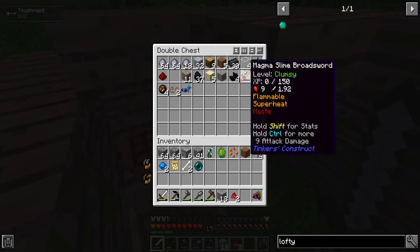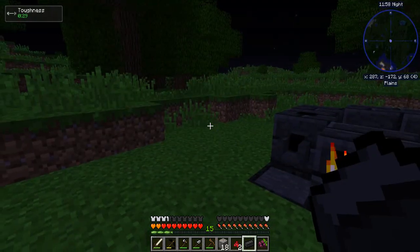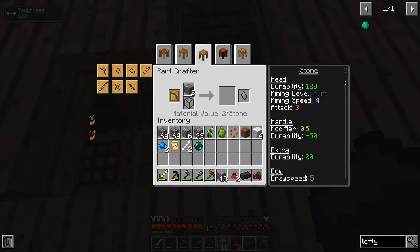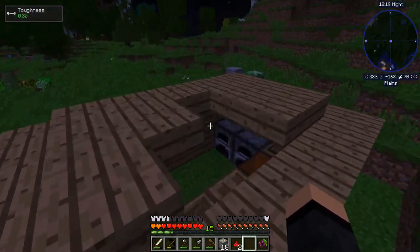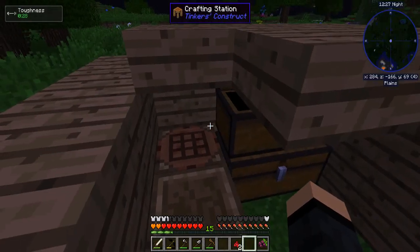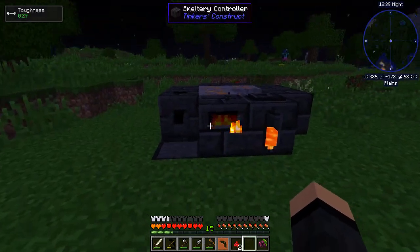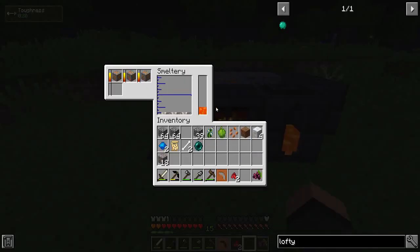Let's grab one of those. I'm gonna make a clay pickaxe cast for now. Because realistically I've got copper now and I've got aluminum. I can just make myself an ingot cast. It's three to one, I think. Crops really seem to be growing fast in this pack. So it doesn't ore double, but it does let us do the thing.